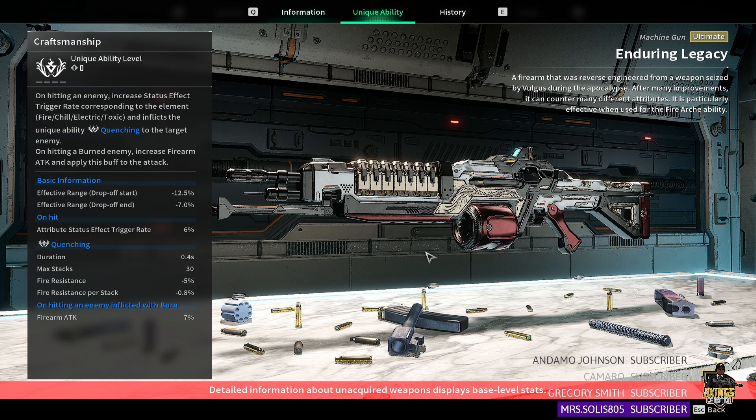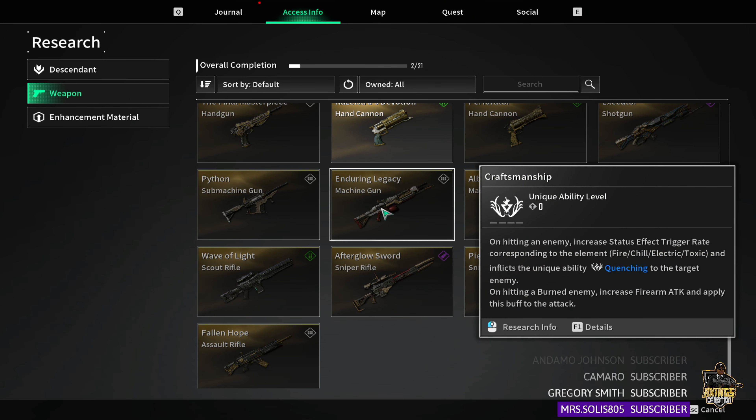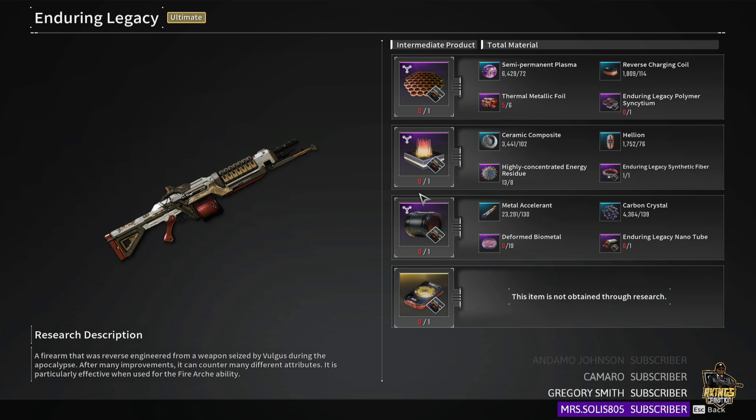The unique ability, Quenching, triggers when hitting an enemy afflicted with burn — this is highly recommended for Blair. You get an extra 7% firearm ATK, so I would definitely main this with Blair 100%. If they end up releasing Ultimate Blair, which I'm pretty sure they will, that would be a perfect time to release that build video.